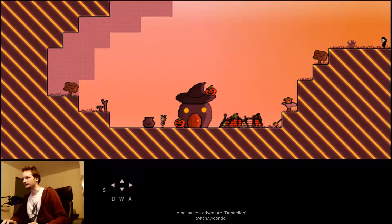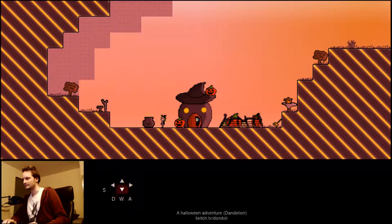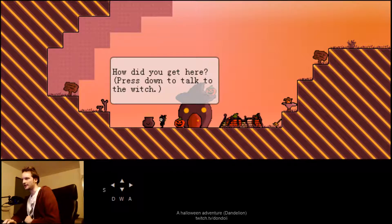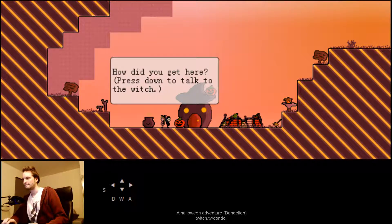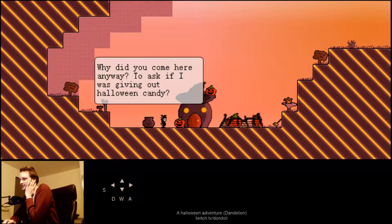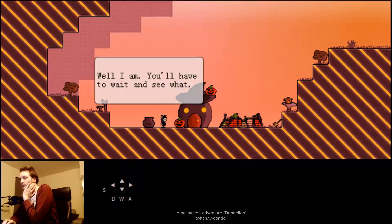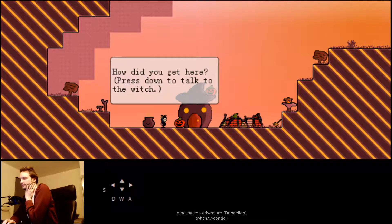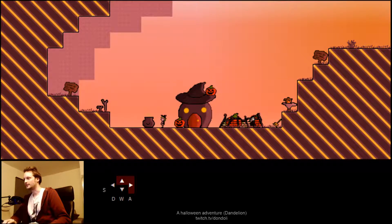Keep out. Seriously, go away. I said to go away! How did you get here for some talk of the witch? You aren't supposed to be over here. Leave now. Thank god I can't get up there. How did you get here? Those traps are useless. Why even bother making a deadly brew if it won't stop intruders? Why did you come here anyway? To ask if I was giving out Halloween candy? Actually, yes. Well, I am. You'll have to wait and see what. I will look forward to that candy.